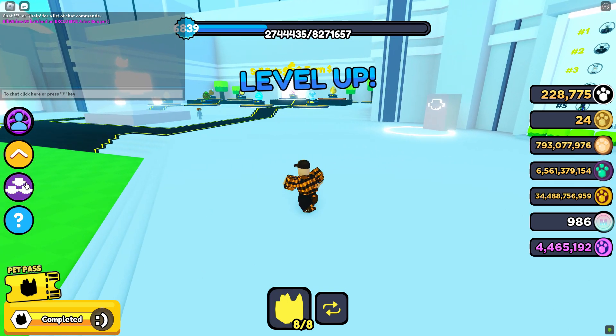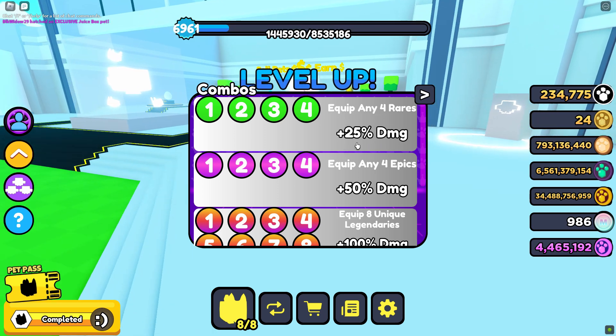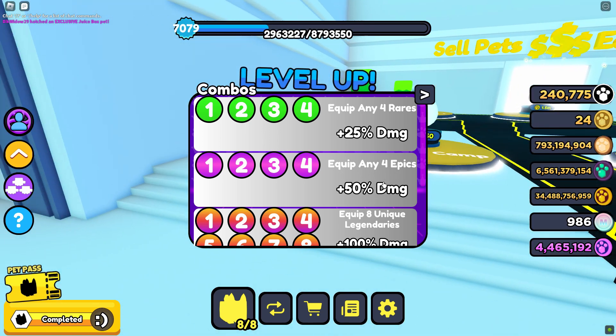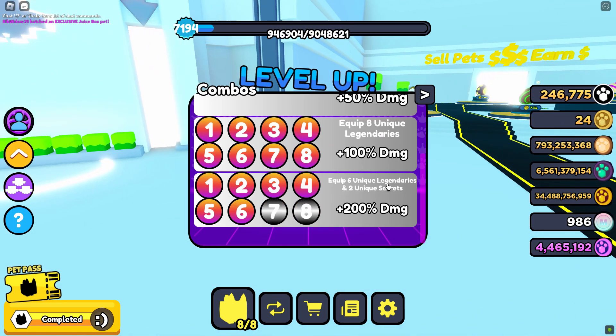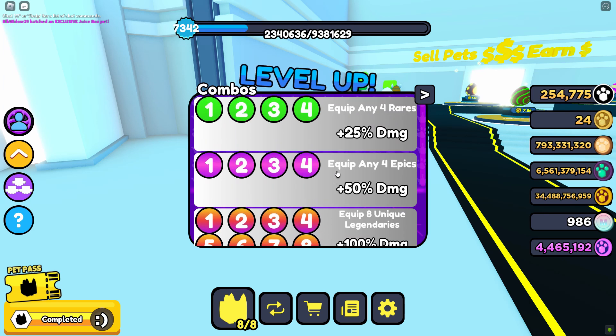If you go right over here, we have the Combos list, which I'm going to read. Equip any 4 rare pets, which gives you plus 25% damage. Equip any 4 epics, plus 50% damage. Equip 8 unique legendaries, 100% damage. Equip 6 unique legendaries and 2 unique secrets, 200% damage. So if you equip these, they give you more damage by destroying coins, crates, and whatnot.